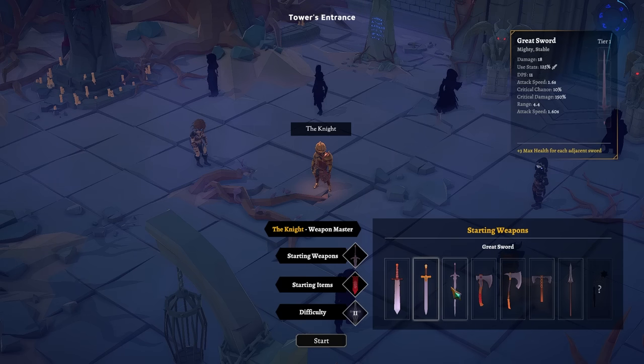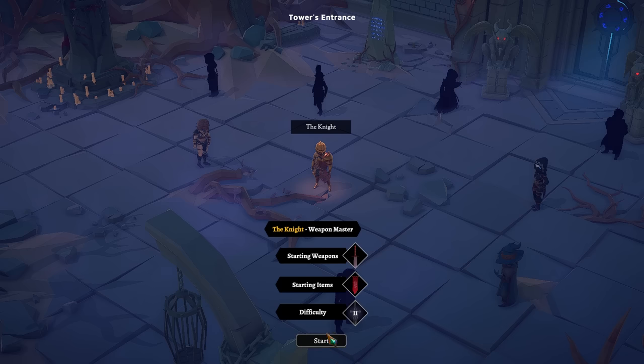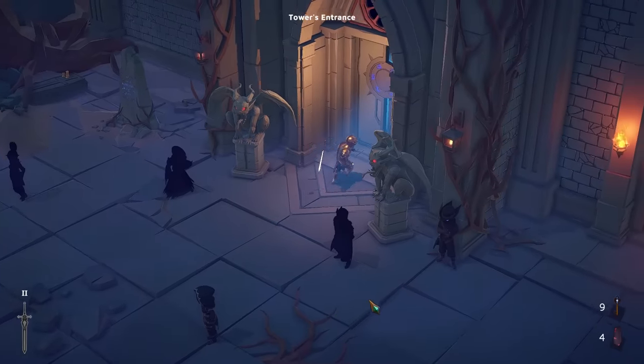So I'll go with the shorts since it takes up the least space. Starting item: Tattered Banner. Adjacent weapons give two armor, adjacent armor items give two melee. We're going to be going for Calamity 2, because if we win on this we unlock a specific character. Enemies are stronger, new elites appear, new enemies appear, and Zor the Overlord appears. So in we go.